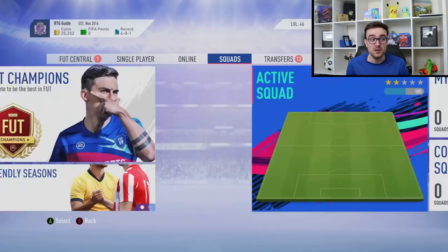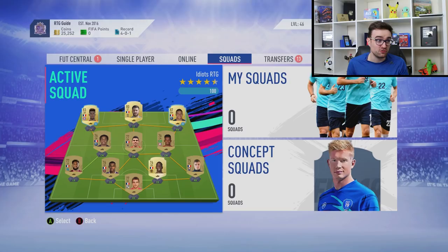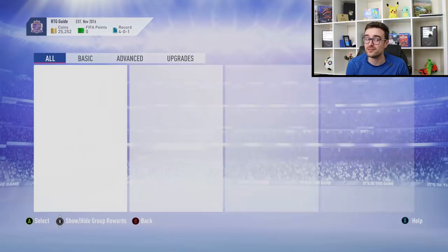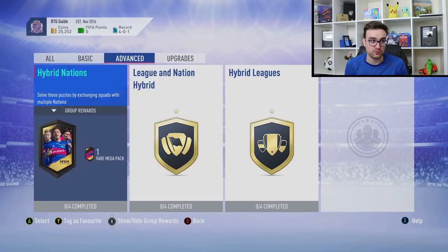Player matches obviously get you coins on FIFA, but the issue is you haven't really got a very good team to go and play matches with when you're starting out. You need to make coins to build a better team, and that is why we're here today. Way number three is squad builder challenges, but again the issue is you need a little bit of capital — however, SBCs can make you profit.